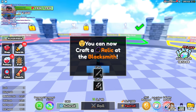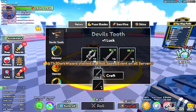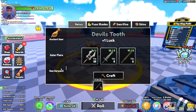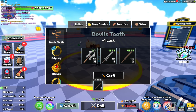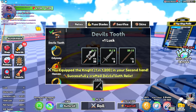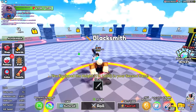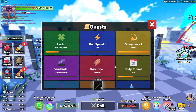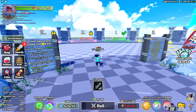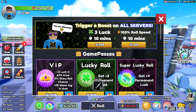You can now craft a relic at the blacksmith! There's the blacksmith. Let's find the relic — I don't know what I'm doing, there's so many things going on. There's the devil suit — I have to craft this one. Let's equip the devil suit. Devil suit gives +1 luck, not bad! We also have some quests. Let's redeem. My HP suddenly rose up to 4.13k, that's crazy!